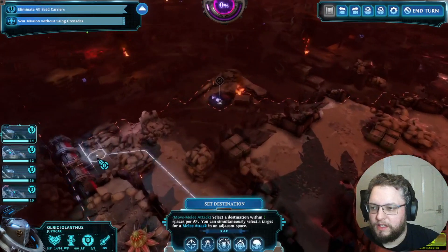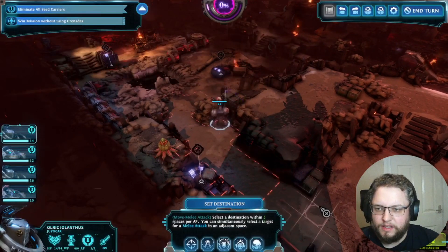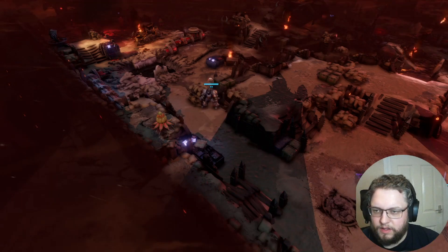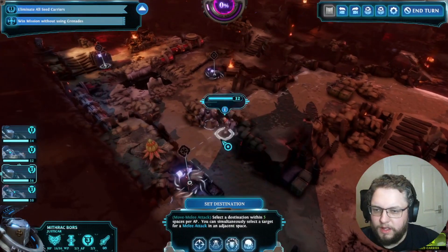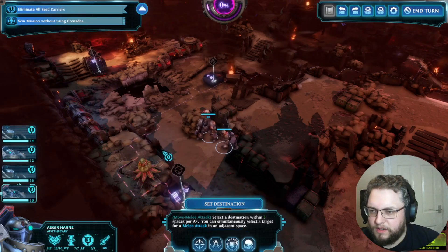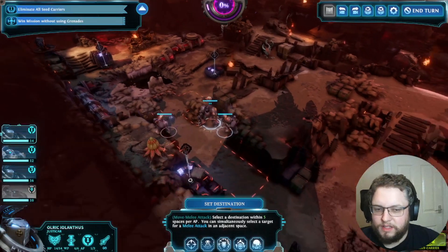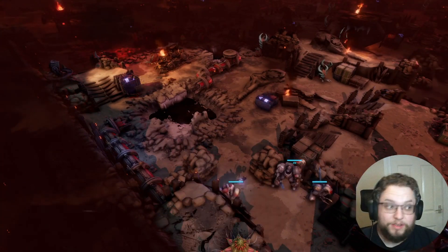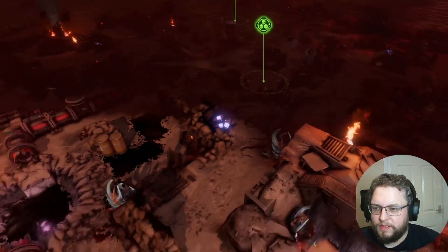Let's go here first and hope this doesn't reveal anything — okay, good. Let's send this unit up first. Let's go to here — this shouldn't trigger anything. If it does then it's a shame. Then hopefully our last guy can go slightly further up and maybe trigger it. If he goes here this might trigger the extra abilities. Nice big jump there — we haven't revealed those fully.